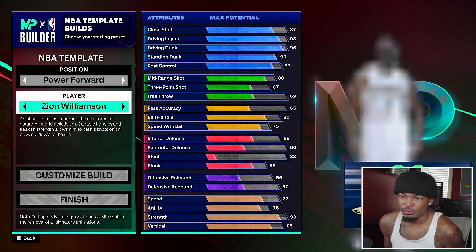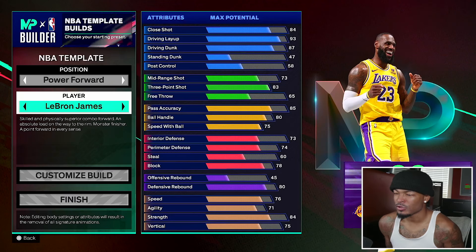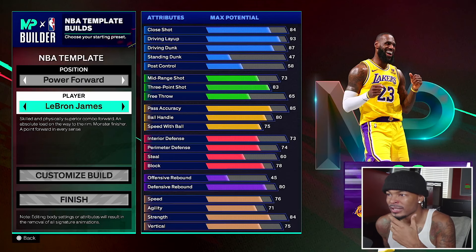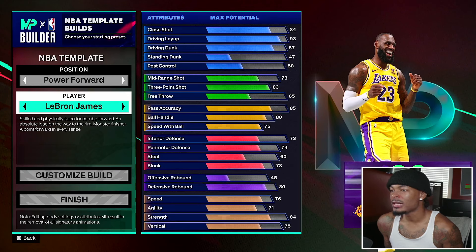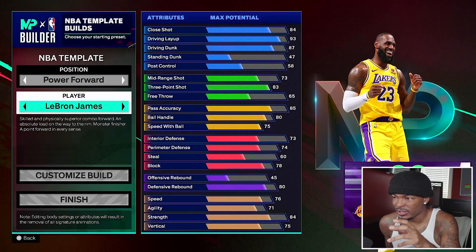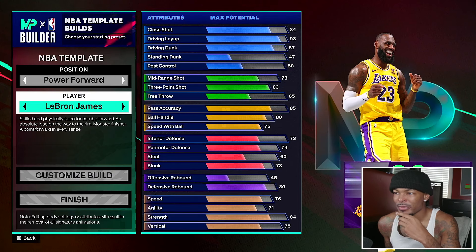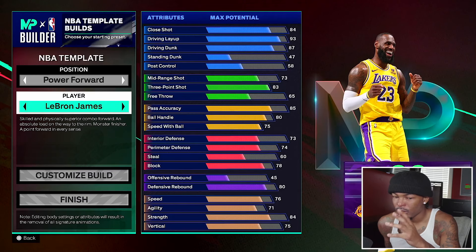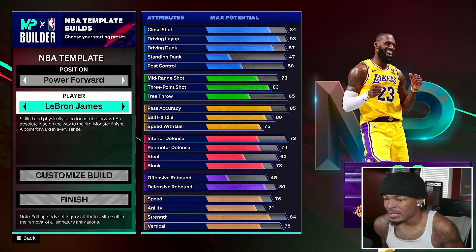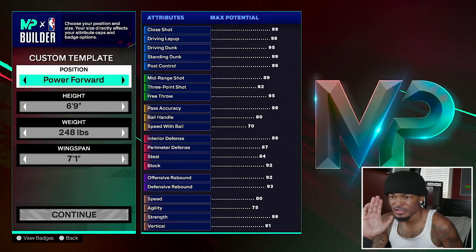Looking at 2K's LeBron James build: high layup, high dunk, 93 layup for his layup package, 87 driving dunk — that's fine. His mid-range is 73, which I'd make higher since he's got turnaround fadeaways. Three-point is 83 — LeBron did shoot 40% from three last season, so that's decent. Post control I'd push higher. Pass accuracy is 85. Ball handle 81. They gave him 76 speed, 71 agility, 84 strength. I'm going to show y'all mine.